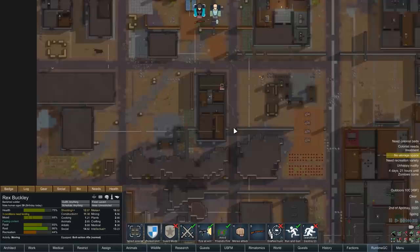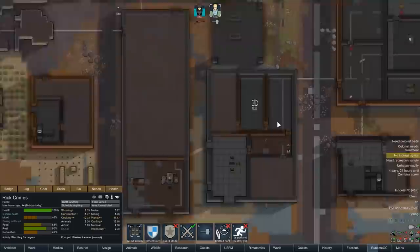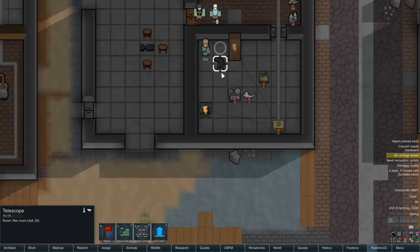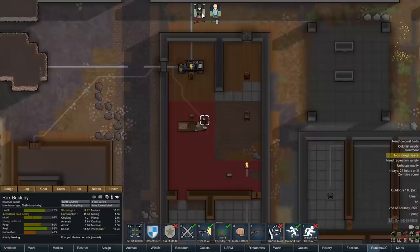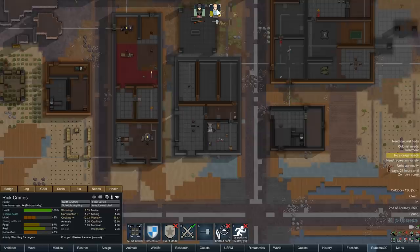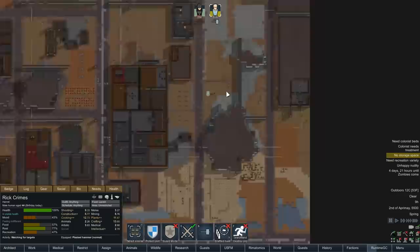Oh my God, there's a high-tech research bench just kicking around. It makes me wonder how much stuff we missed out on in that last city — I feel like we didn't do much exploration last time and just picked a base and immediately built up. We've got steel, an old computer, a telescope, an arcade machine, advanced components. This city is a gold mine. There are no changes to the abandoned cities mod — we've played through this dozens of times and we've never seen anything this good before. This is kind of insane.